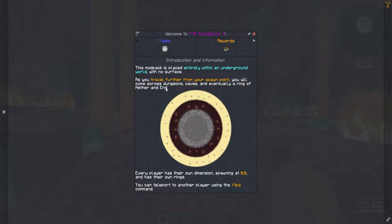Introduction. This mod pack is placed entirely within an underground world with no surface. As you travel further from your spawn point, you will come across dungeons, caves, and eventually a ring of nether and end. Interesting. Every player has their own dimension spawning at 0-0 and has their own rings. We're playing this single player, so I don't think that would matter. You can teleport to another player using slash TPA.